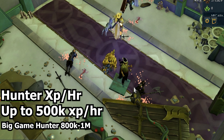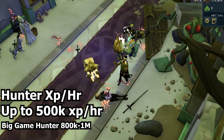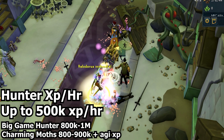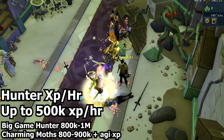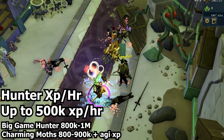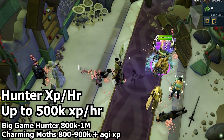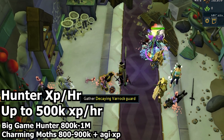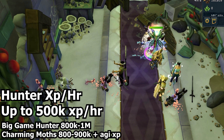If we're looking at a semi-AFK method that's good for hunter, we can look at Charming Moths. They're in the wilderness so you need a demonic skull and may get PKed, but they give 800–900k hunter experience an hour plus 150k agility XP on top of that — an insane amount for a semi-AFK method just as AFK as this one. If you want to sacrifice nearly half your XP to avoid the wilderness that's your call, but overall I'm disappointed with the hunter XP here, especially when protean traps and other better alternatives exist. I wouldn't recommend training hunter here.